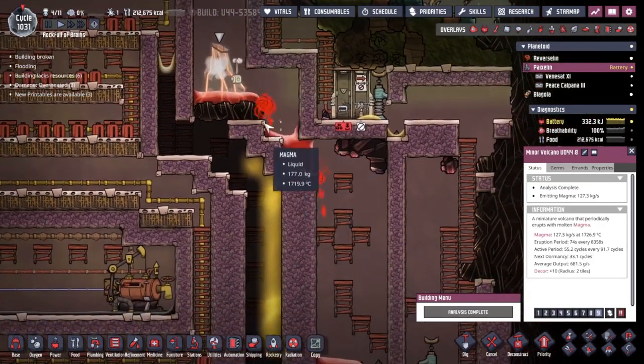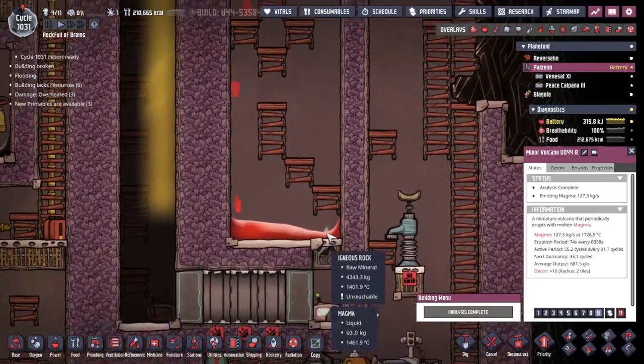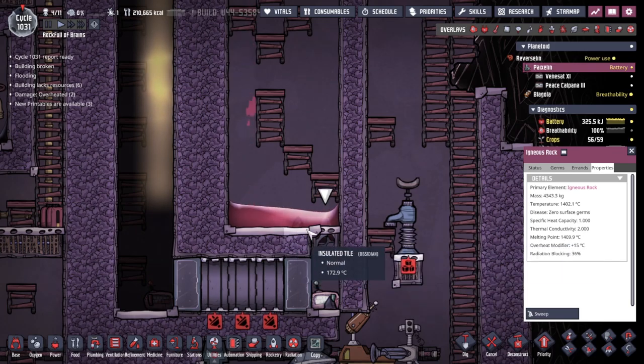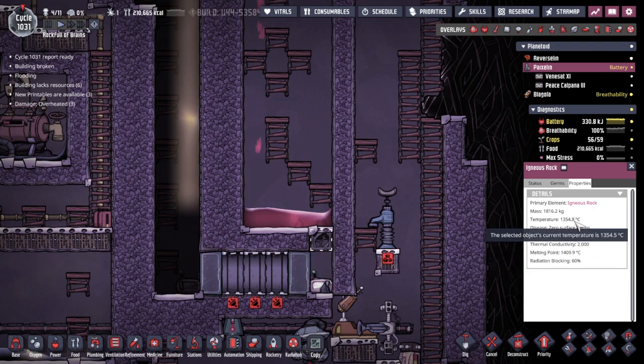I want to see what happens to this igneous rock here as well — is it going to grow in temperature? It is — 1402. It's got a long way to go before it's actually going to melt, but let's have a look at this igneous rock as well. Is it gaining temperature? It is — it's only points per second, but it's going to get there, I feel.